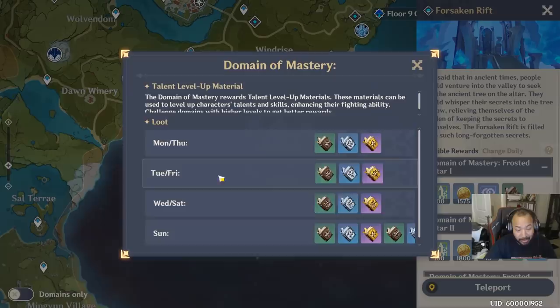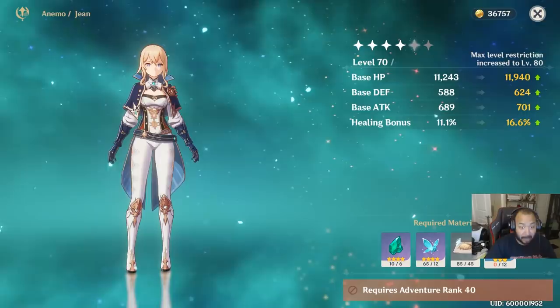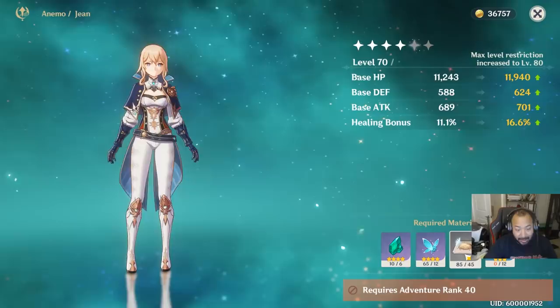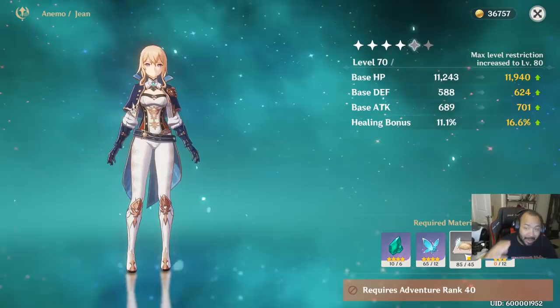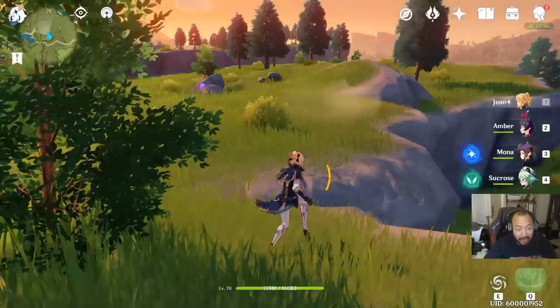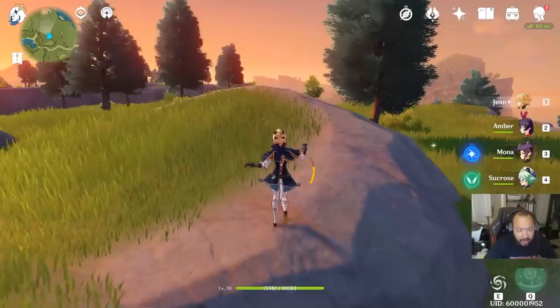For materials to level up Jean, you'll need to farm on Tuesdays and Fridays at the Domain of Mastery at the Forsaken Rift for Teachings of Resistance. You'll also need a lot of dandelion seeds and broken masks. Whenever you see dandelions in the field, use a wind character to break them and grab the seeds — you'll need a lot. Jean has the potential to be ridiculous if you put some love into her, and once we hit five-star gear at AR39, you'll see just how strong she really is.